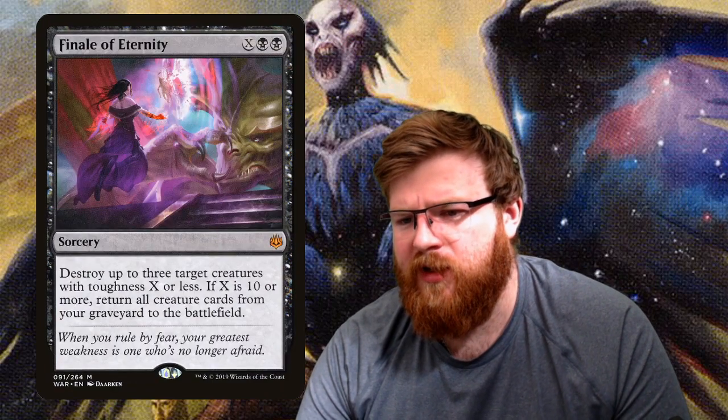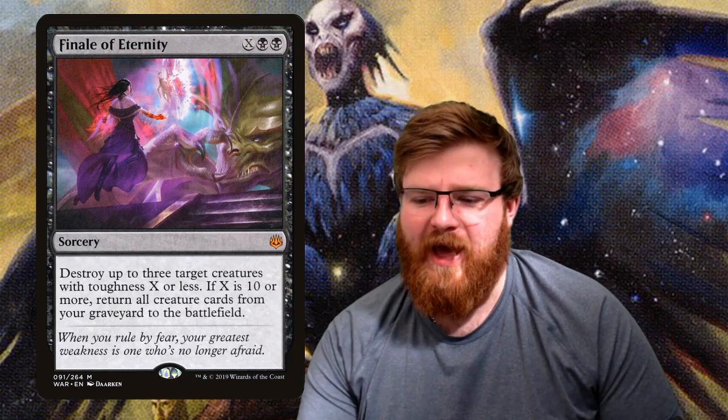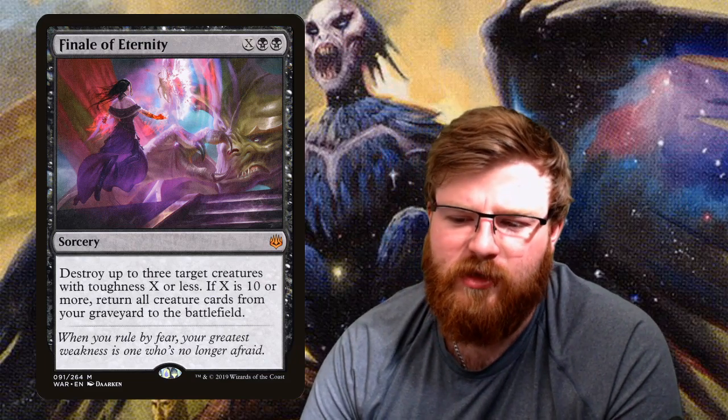Finale of Eternity — the most expensive card in the deck at £1.15. An X black black sorcery — destroy up to three target creatures with toughness X or less. If X is ten, so if you sink twelve mana into this, return all creature cards from your graveyard to the battlefield. For three mana it can destroy three creatures with toughness one or less and ramps all the way up. If we get it really late game and sink the mana in, you're bringing back all your creatures — a real winner.